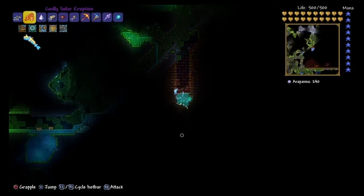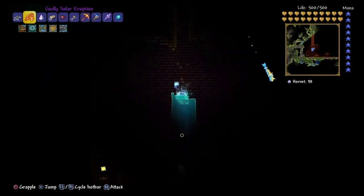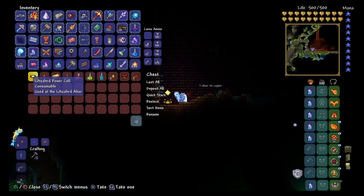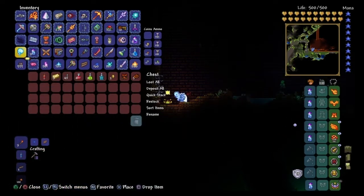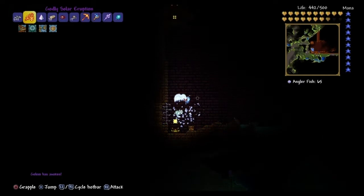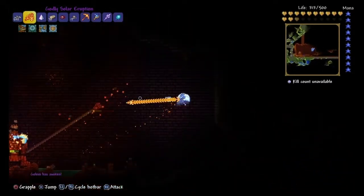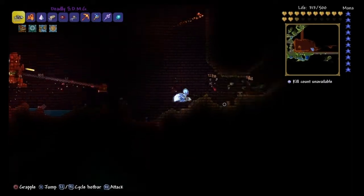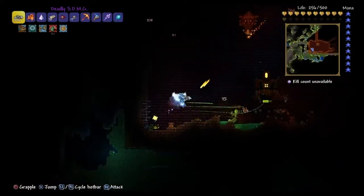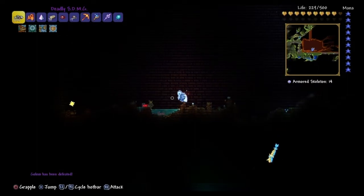Next up is Golem — super easy boss. The only problem is in the second phase it can shoot through walls, but even then, that's nothing. In the spawn room, you're going to have to dig through the jungle and find the temple. A power cell is what you want — you need one to spawn the boss, and you use it in the altar on the left. First phase is really easy, just watch out for those fists. Don't hit any traps — make sure you clear out all the traps because those do a bunch of damage. In the second phase when his head is detached, it gets kind of chaotic and I'm taking a lot of damage, but if you can keep everything balanced, it's an easy fight.